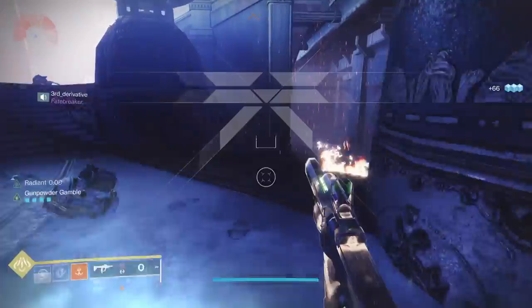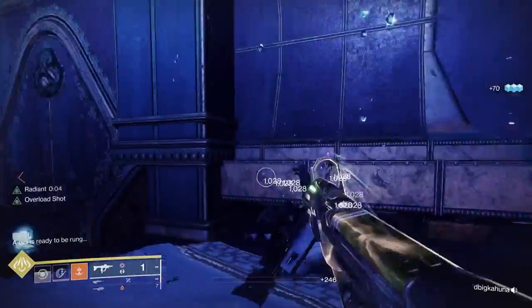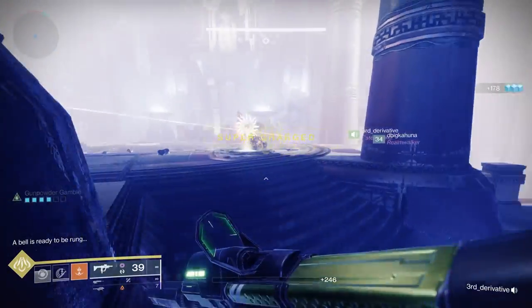When you go into the encounter, you'll notice that there's bells on two sides of the room, and you'll notice there's symbols in the floor. When you're in a normal area, you'll see the first two symbols — memorize those.